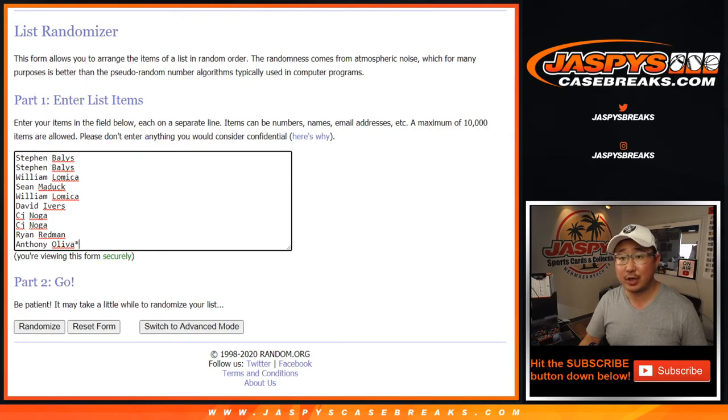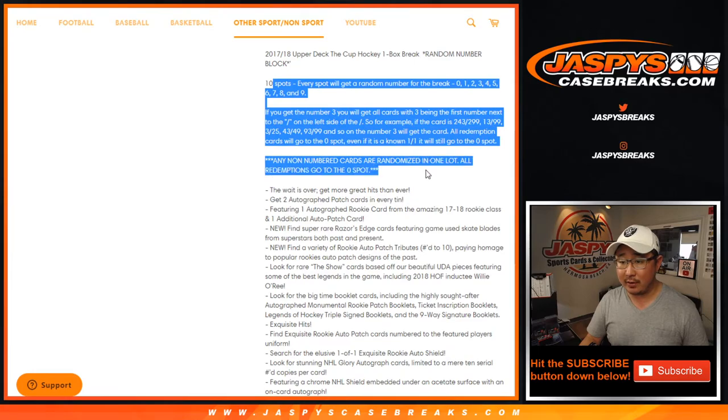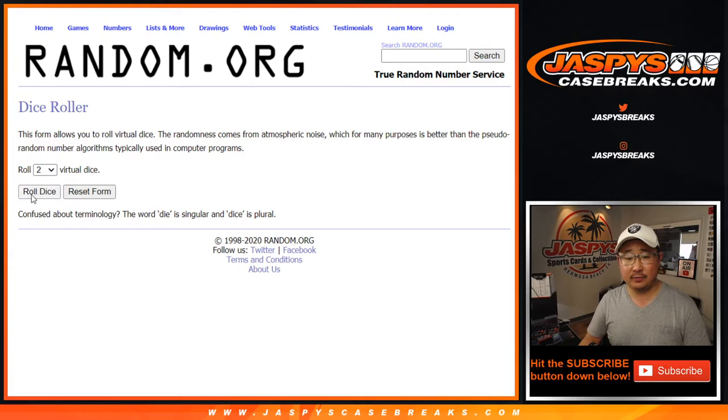Big thanks to these folks for getting into it, appreciate it. There are the numbers right there. I think everyone knows how the number block works by now. Zero gets any and all redemptions, including one of one redemptions. One still gets live one of ones and any non-numbered cards. Every once in a while there's a card or two that may not be numbered — it could be an autograph too. That'll get randomized to one person in the break, separate dice roll at the end. Thank you, thank you, thank you.